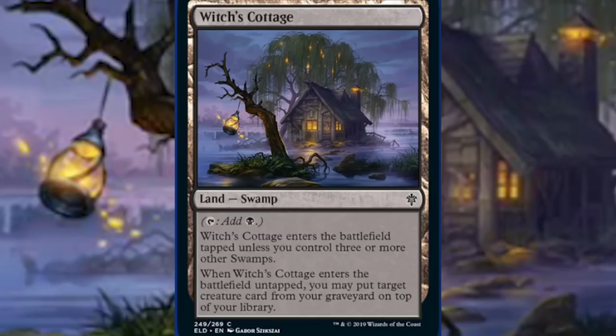Next up is Witch's Cottage. This is a land that counts as a swamp. This isn't something you see very frequently in Magic the Gathering — non-basic lands that actually count as a basic land type. So this can be searched up with anything that looks for a swamp specifically. Witch's Cottage enters the battlefield tapped unless you control three or more other swamps, to restrict its power level. When it enters untapped, you may put a target creature card from your graveyard on top of your library — a gravedigger effect that doesn't cost four mana.